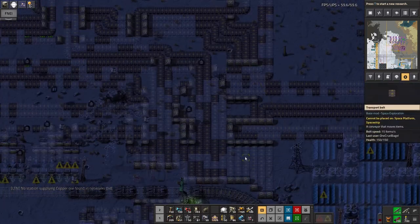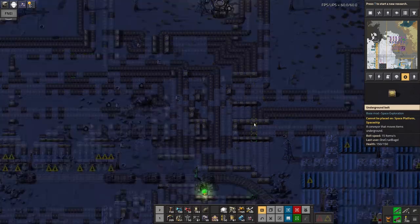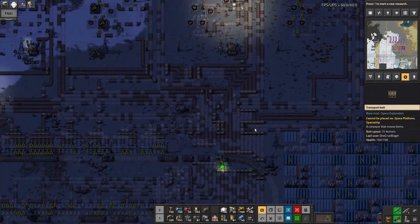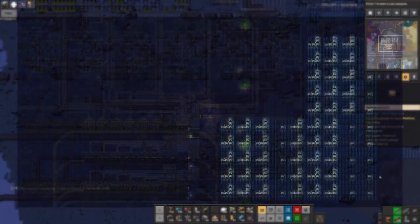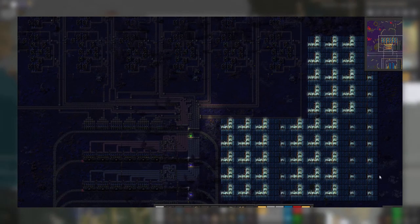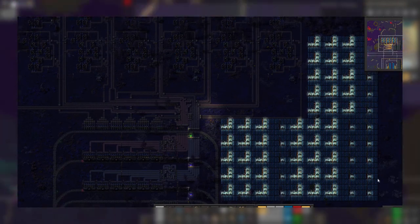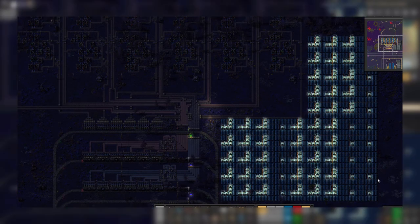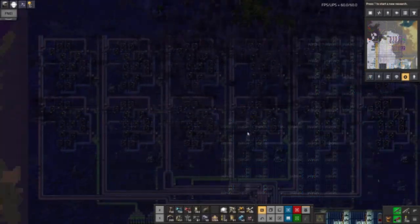The proof of the pudding is in the eating — once I actually start feeding all the resources in, if some of them go nowhere or go to the wrong place, we'll realize I've made some mistakes, but I think I've probably got it right. The green circuit turn-on went quite well, as you can see from this snippet I captured earlier. The only thing I did wrong was that I forgot to bring in enough inserters, so whilst all the resources went to the right place, it didn't fully kick into running full speed ahead. But I've sorted that out now and it's now running quite happily.